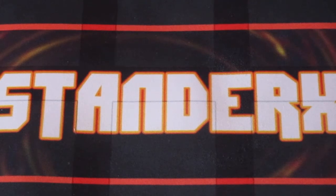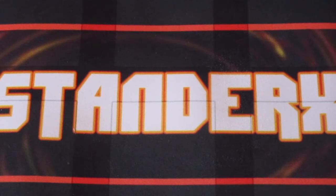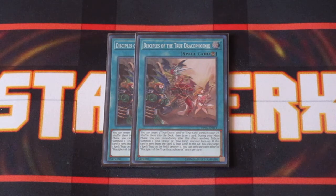For the True Draco spells, two copies of True Draco Heritage. All True Draco spells, when they leave the field and hit the graveyard, target a spell or trap your opponent controls and destroy it. Draco Heritage basically gives you additional draws based on the number of True Draco cards that were destroyed by other card effects specifically like Diagram during the turn. And then we also have two copies of Disciples of the True Draco Phoenix, primarily because this can allow you to recycle three True Draco cards back into your deck and draw an additional card.